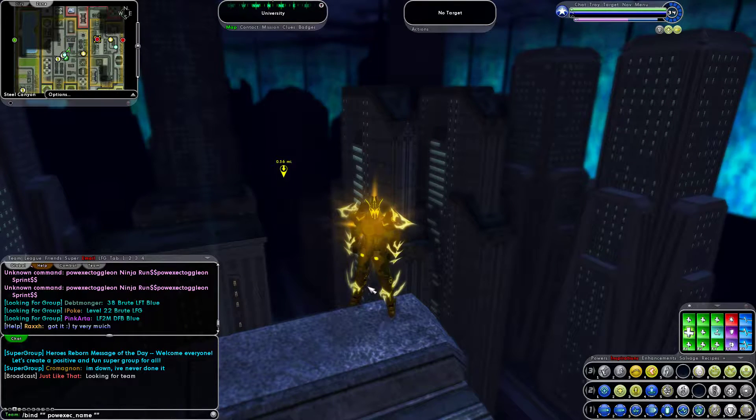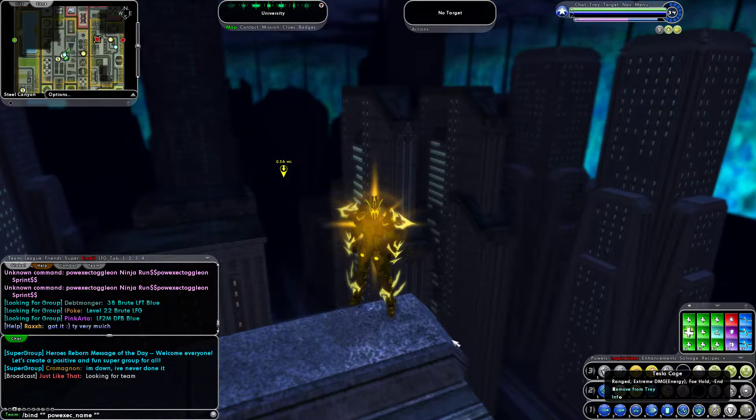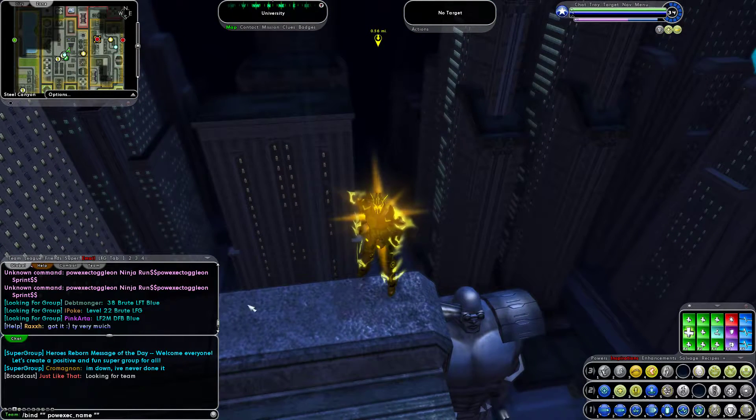Hello, Solar Knight here. I'm going to show you a quick video on how to bind powers to just a single letter on your keyboard, so that way you just have to hit like C, V, X, Q, E — letters that you don't use very often while playing this game.